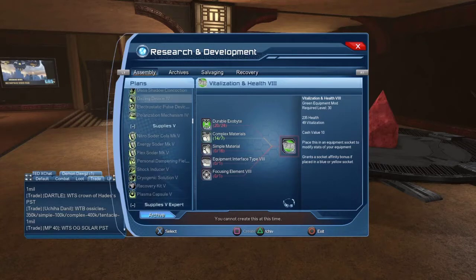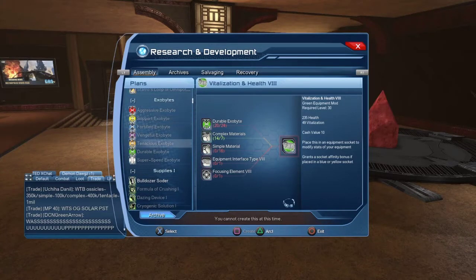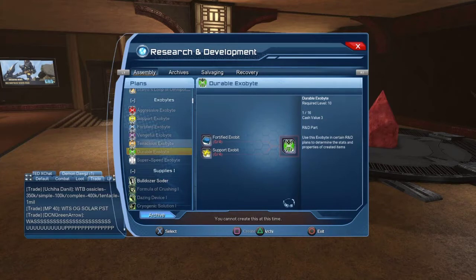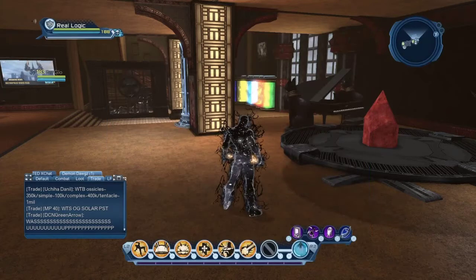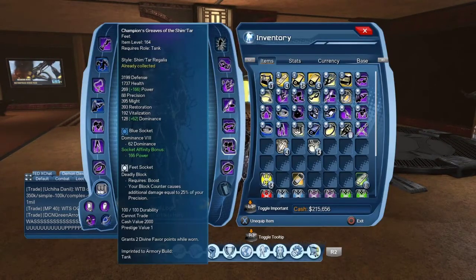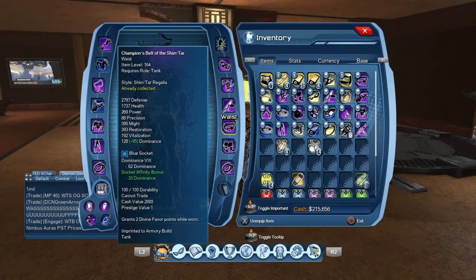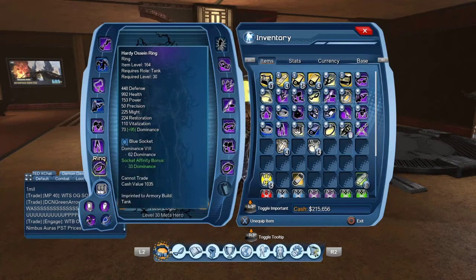Tenacious and Durable are also 24 exo bits each. For Durable, you'd use four Fortified and four Support exo bits. Fortified exo bits make Fortified exo bits, and pure Fortified exo bits can make a Dominus mod.